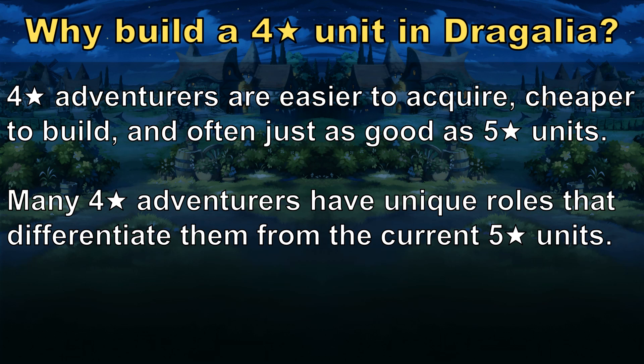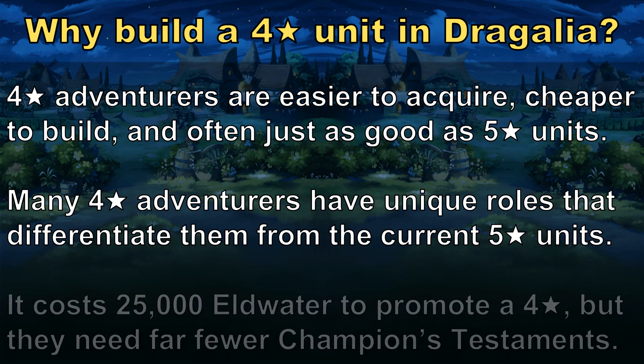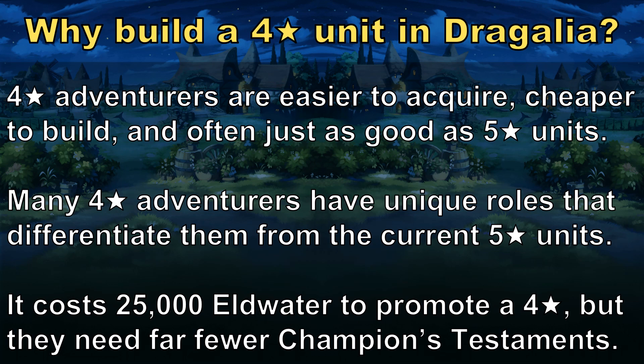In addition, 4-stars are usually easier to acquire, and they're arguably cheaper to build. 4-stars technically cost 25,000 Eldwater to promote, but this is more than offset by the fact that they need far fewer Champions Testaments to fully build, especially if a Mana Spiral is involved. 4-star adventurers take more Knights Testaments to build instead, a silver piece of paper that's available in abundance by comparison.